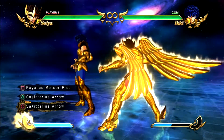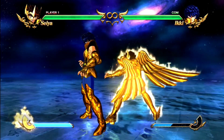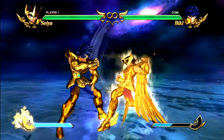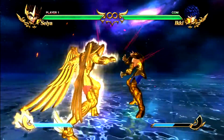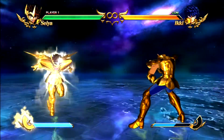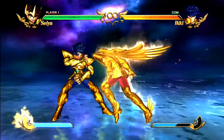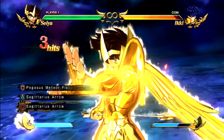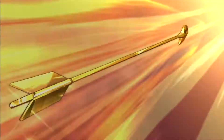So to land Sagittarius Arrow, you can do it anytime as long as it's not the first two punches. Watch — first two punching, I'll try to land the ultimate and he guards. So you can't do the first two punches. But it can be anytime after the second punch. As long as you punch more than two times, his ultimate will always land.